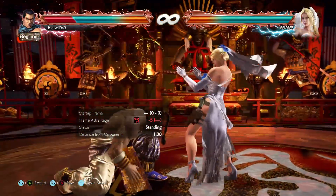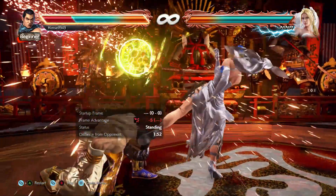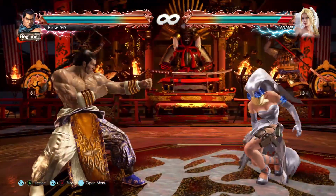Another route is using it defensively. If you're forced into crouch and at minus frames, opponents will sometimes use df1 to check you. If you get a hard read on this, the sabaki can steal the turn.